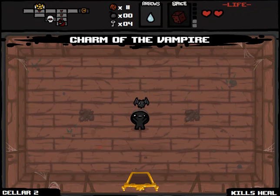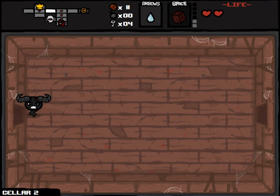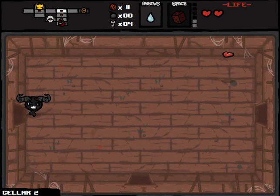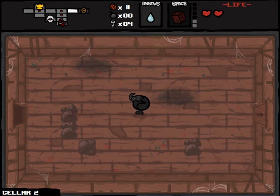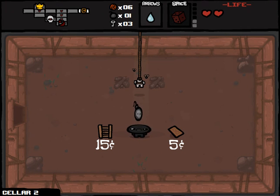Anything that gives us extra health here in the early game has the potential to be useful. And it's just me — this is a badass looking Isaac at the very least. Let us check out our shop. We have enough keys to make it worthwhile. Can't really buy anything — we could buy a bomb, so that's what we're going to do.